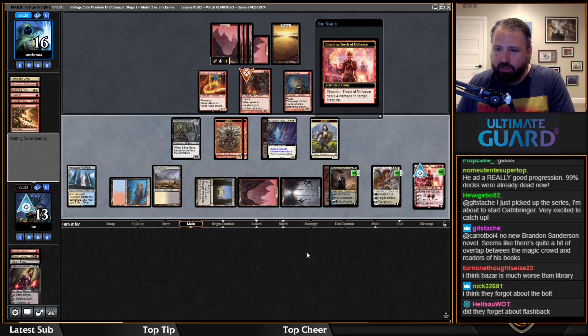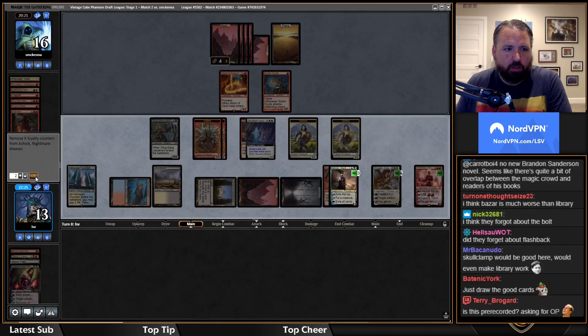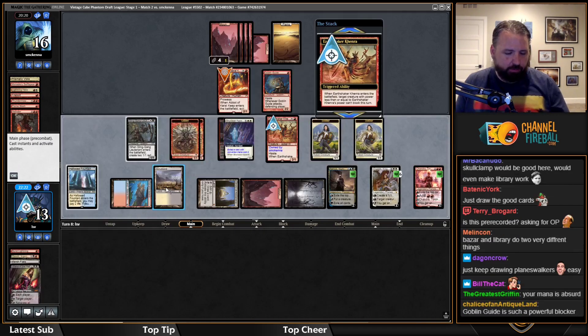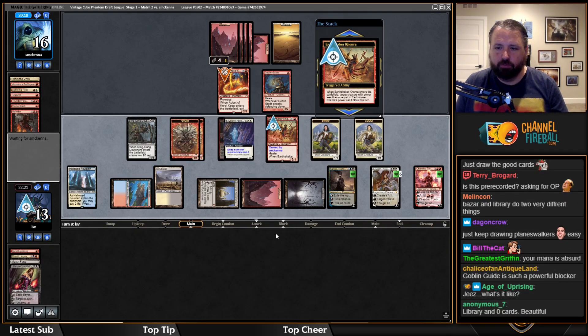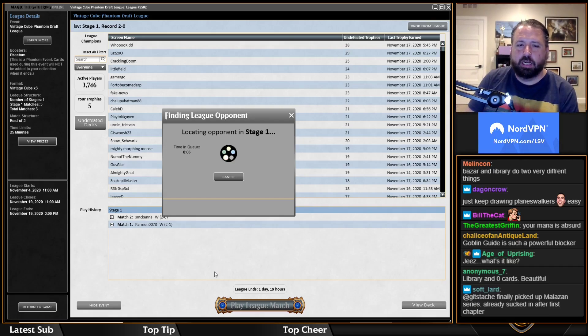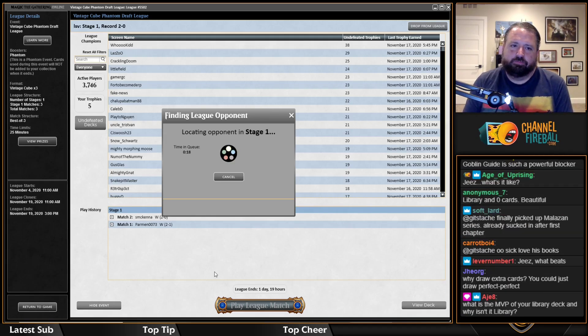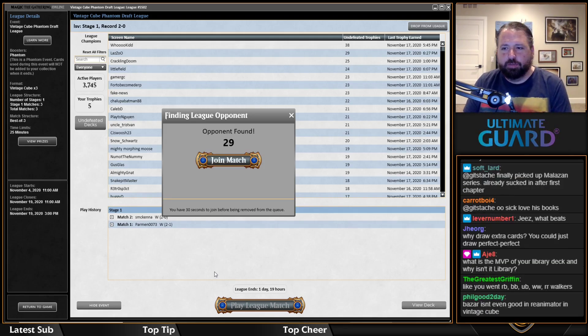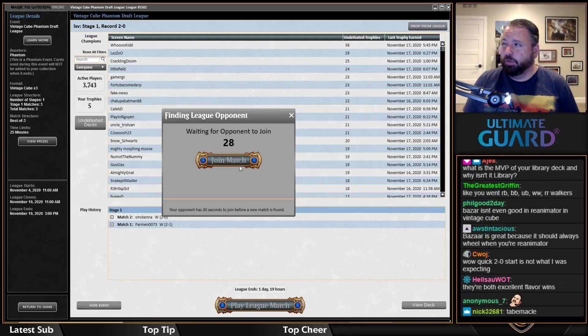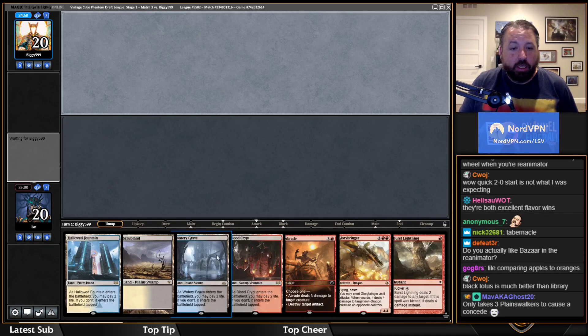They must have forgotten about the Firebolt flashback. I'll make a Soldier. I'll play Earthshaker Kenra and not attack with all these planeswalkers out — I should just chill. Bazaar is definitely worse than Library but that comparison doesn't really matter; they're just different cards. Bazaar is a good reanimator enabler. The MVP of my deck so far — I believe Skyclave Apparition has been the best card, though Liliana might be better. This is the hand where Library would be good.